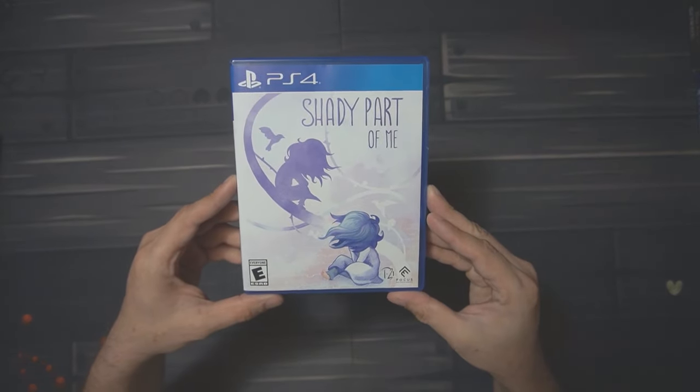Next we have Yooka-Laylee and the Impossible Lair — I've been wanting to play this one. I've heard it's actually an extremely good 2D style game with some kind of 3D top-down view look. I haven't played it but I played the original Yooka-Laylee and heard very good things about this one. Next one is Qube: 10th Anniversary Edition — another Limited Run game. It's a puzzle game with a 2D but first-person perspective, a lot like Portal in terms of solving puzzles. Intrigued me, so I picked it up. The original Yooka-Laylee is okay — not the most amazing but not necessarily a bad game either.